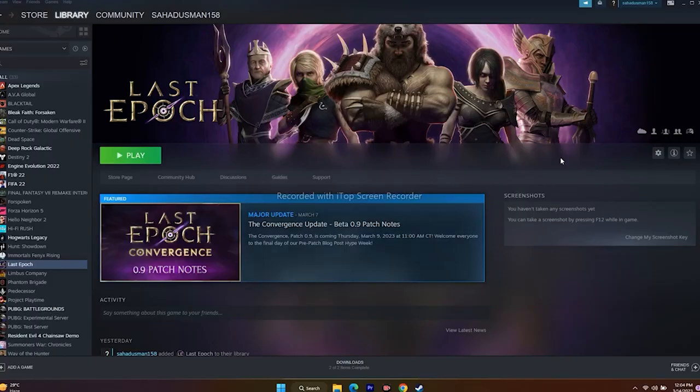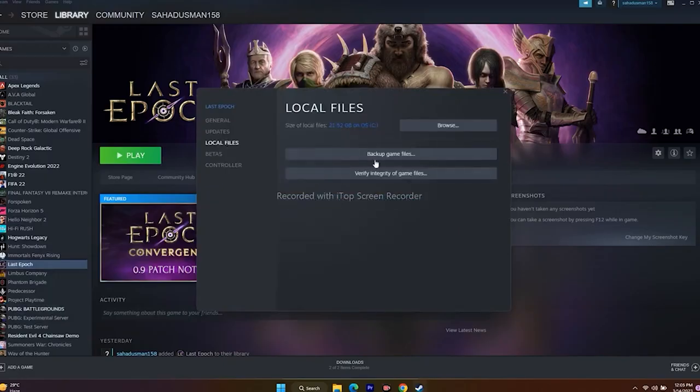Next one is all about verifying the integrity of game files. Verify integrity of game file is a simple step — when we do this, if any files are corrupted or if any files are missing, all these kind of issues will be fixed by this step. So what we need to do is right-click and go to Properties, now go to Local Files, click on Verify Integrity of Game File. This will check all the core files and if any files are missing or having any trouble, all these issues will be fixed.